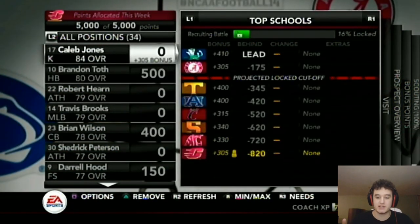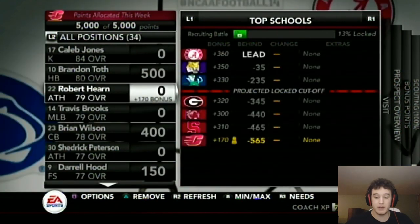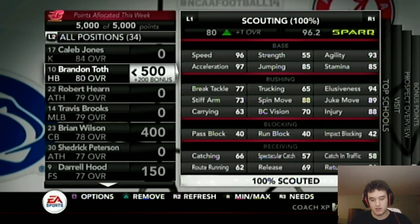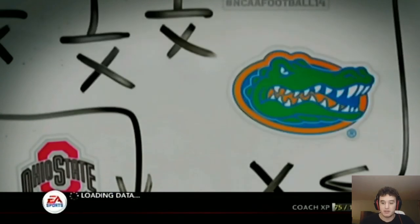After finding players you can get easily, find a balance between the best players on your board and the players you think you could possibly get. If Alabama is at 360 and we're only at 170, I'm probably not going to try for that guy — there are better options. But sometimes after a week you'll only lose 110, meaning Alabama isn't putting anything on him, so add 250 and you'll get him eventually. I'm putting points into a player who has 96 speed, which is outstanding for a freshman who could come in and start.